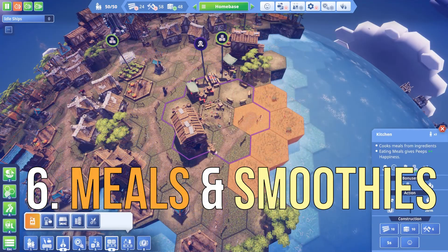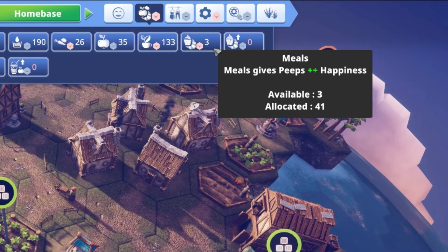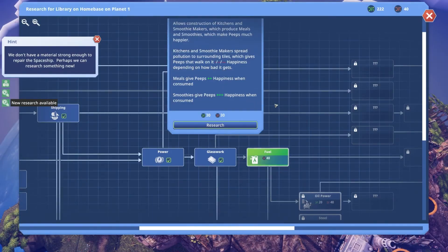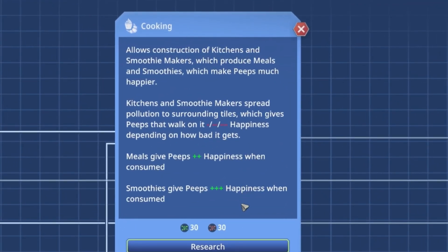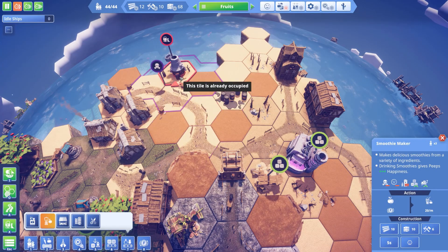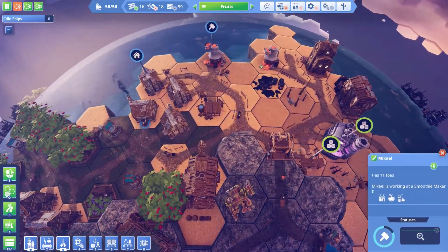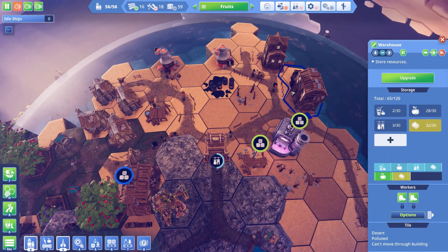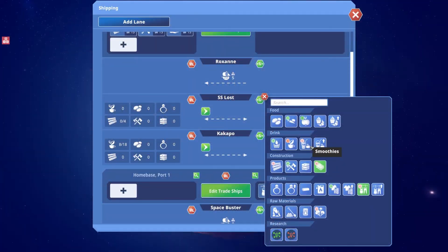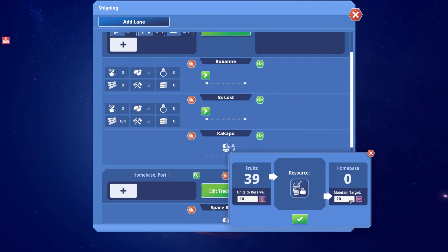Fruit and other foods can be used to produce more satisfying meals, which will make your population happier and better fed. This requires you to unlock a few technologies from the technology tree — cooking being the one which unlocks the kitchen and the smoothie maker, where you can produce meals and smoothies. The downside, as there always is one, is the spread of pollution to the surrounding tiles, but it is quite worth it. A happy peep is a hard-working peep, which means production efficiency bonuses. You can choose one island to produce these, minimizing the pollution problem, and then use trade ships to spread the joy of cold smoothies to the other peeps on the planet.